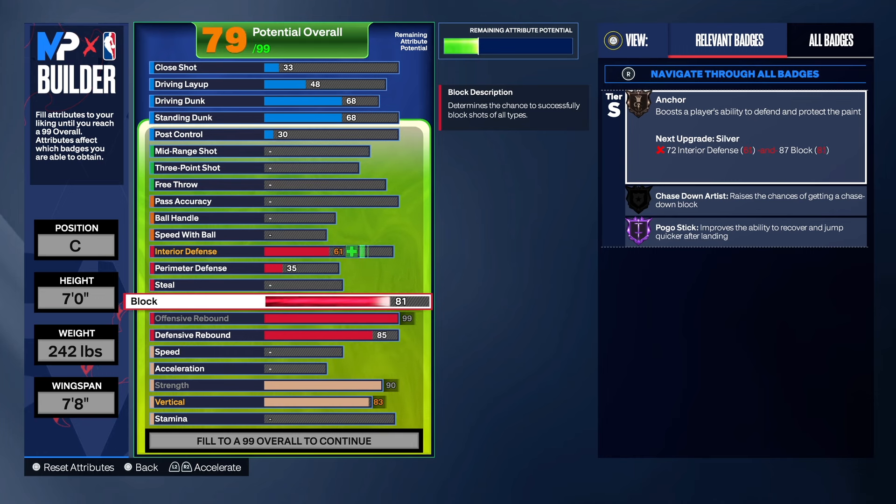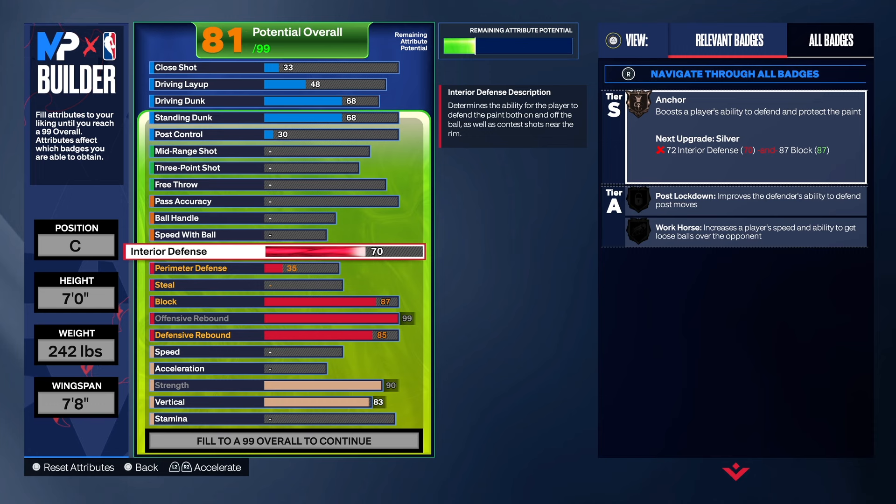For the block, we're taking that to an 87. In my opinion, that's all you need, though you can take it to 92 if you want. For interior defense, we're getting that to a 74. Some people may want to take that higher — I totally understand. We took it to 74 to get Post Lockdown on elite bronze and we still got Silver Anchor, which I think is all you really need.